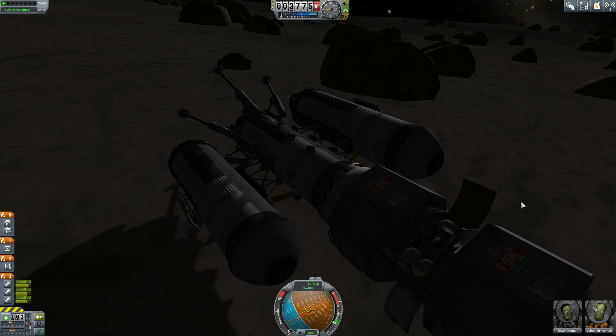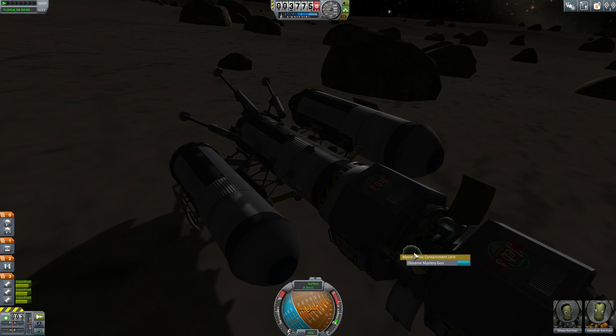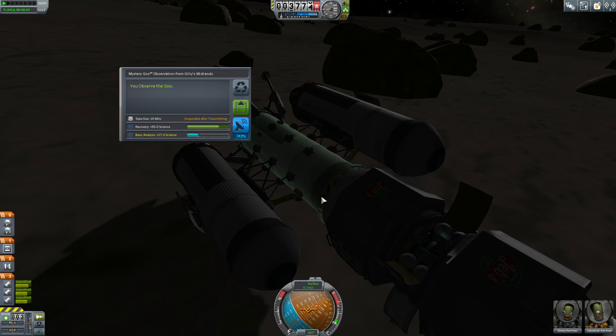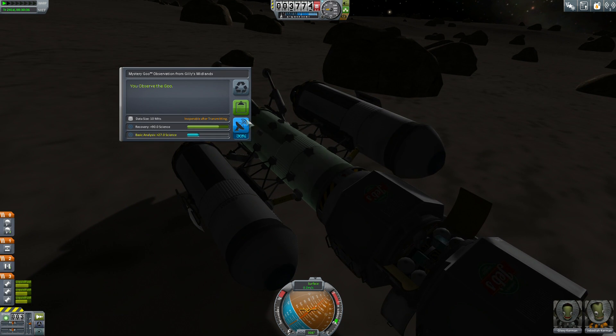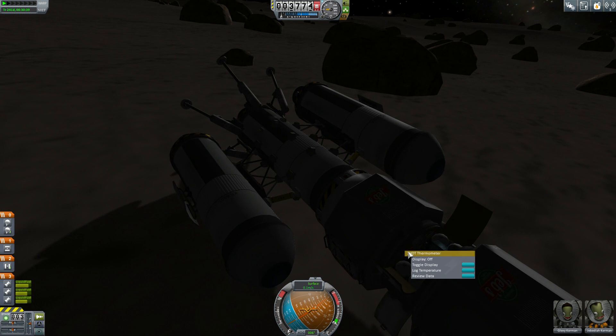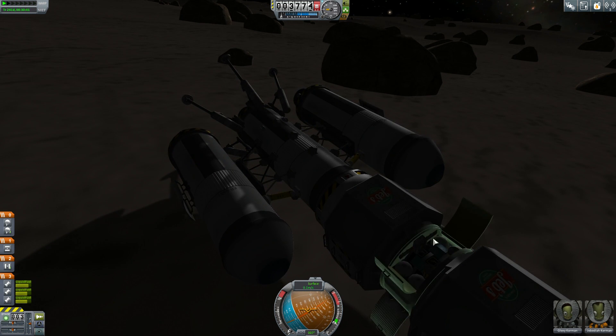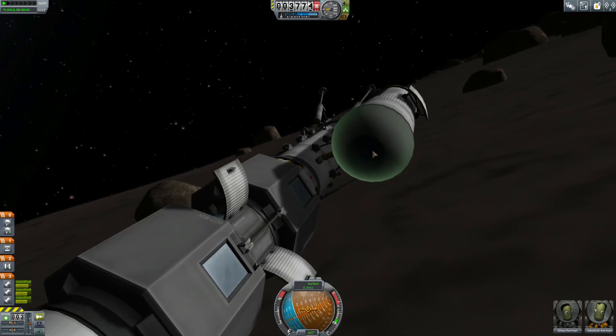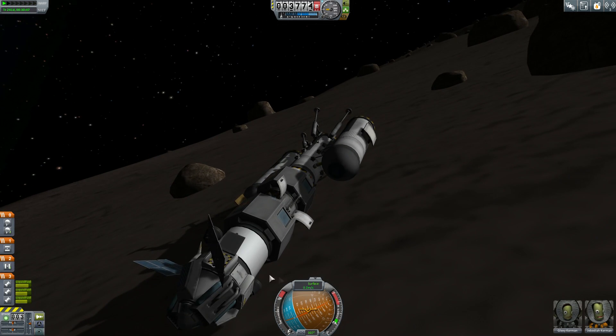Now that we've got our EVA report and collected our surface sample, opening that bay popped our craft up — it's just so crazy how lightweight things can be on Gilly. We're going to go ahead and start collecting science, but it looks like we're actually on the wrong side of the craft and have to flip around.